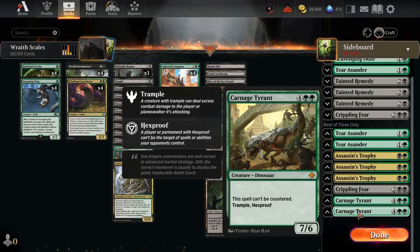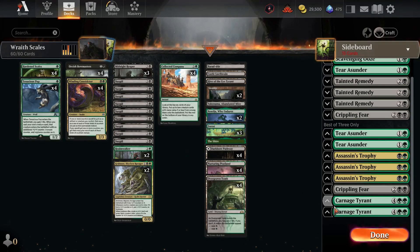Finally, running a couple of Carnage Tyrants — while yes, this is not a Collected Company-hittable spell, we need something to go into the blue-white controls of the world that have lots of counterspells and single-target removal, as this deck is weak to both of those things.